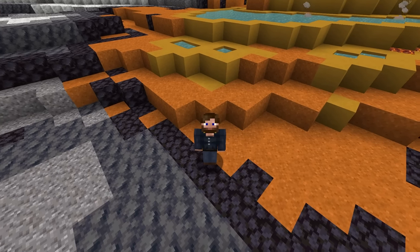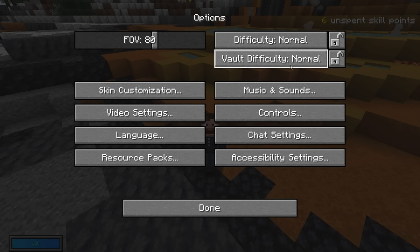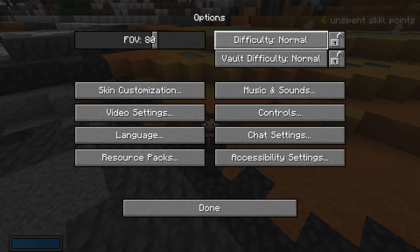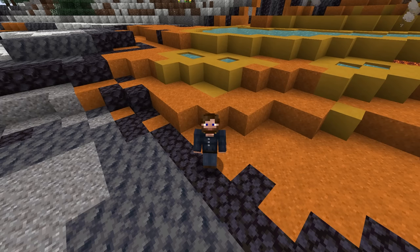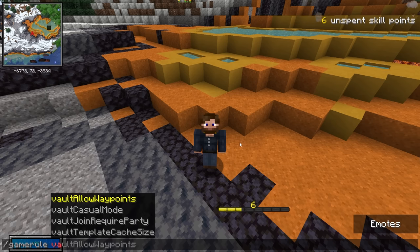Before you go into your first vault, you may want to check out the settings in your escape menu under options. You have some settings for vault difficulty — set it to easy if you want a little help, or impossible if you want a challenge. You also have your standard difficulty and these can be locked, so be sure to remember that. There are also accessibility options and game rules — to access these just type 'vault' and you'll see several options, including waypoints allow, which lets you place a waypoint in the vault, and you can also set your mode to casual.